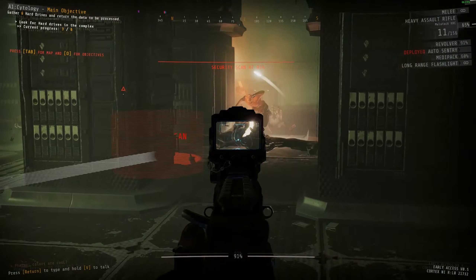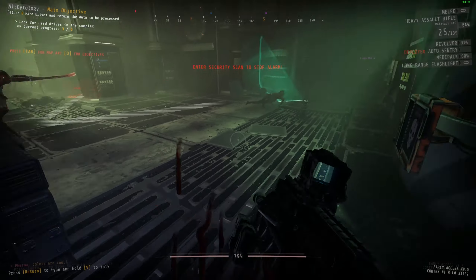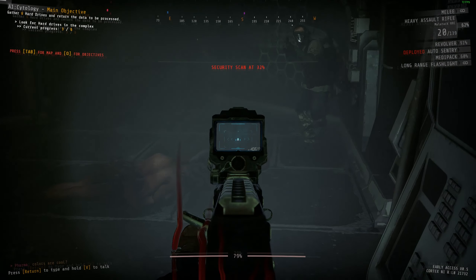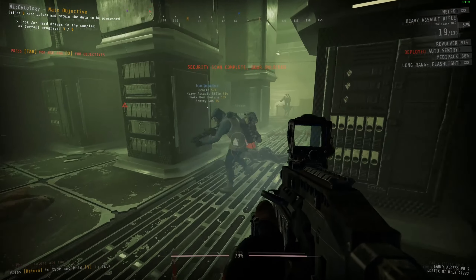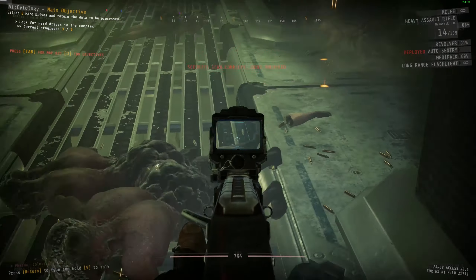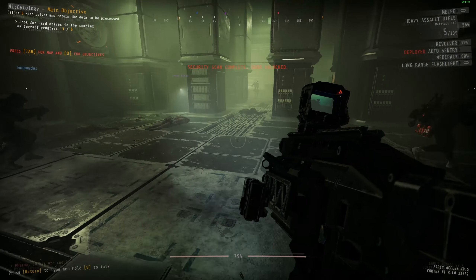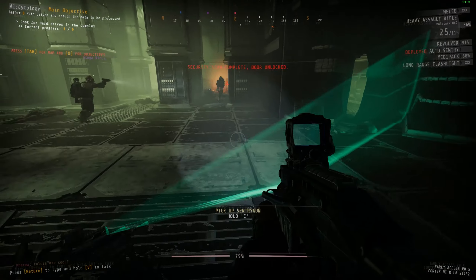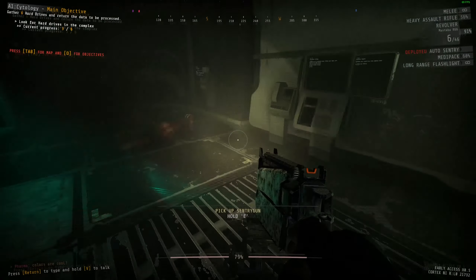Despite the seemingly short notice, this is actually the biggest update GTFO has had since launch. Like the previous three rundowns, we have an entirely new map with some new enemies, a new location known as Data Center. But the two new big things are a new level of progression for rundowns involving bulkhead doors, and the biggest change: there is now a matchmaking system and inbuilt voice chat in the game.